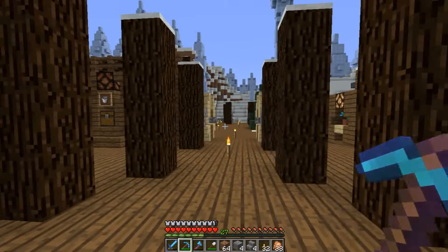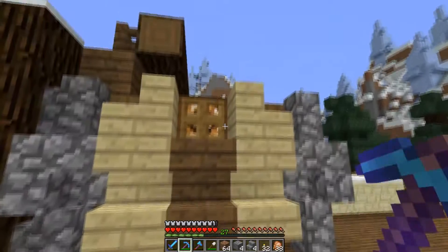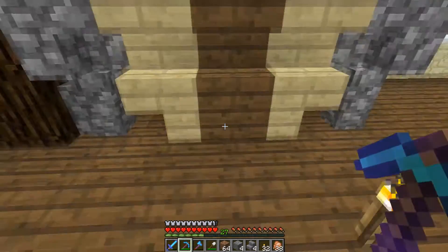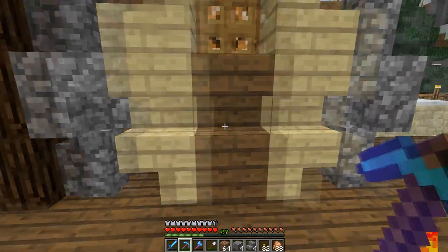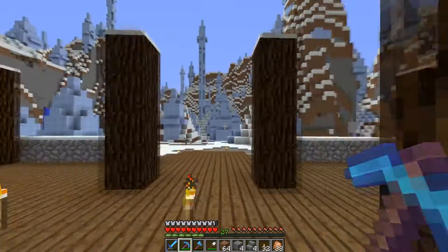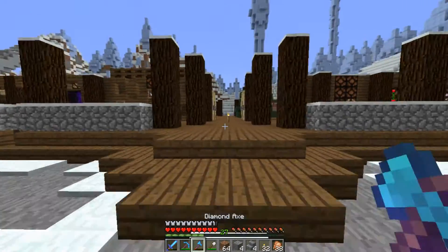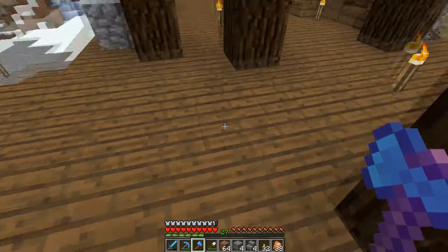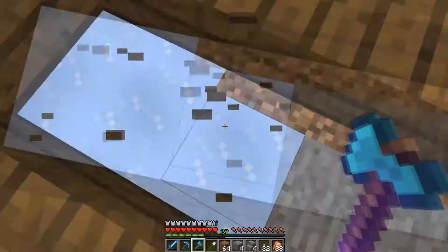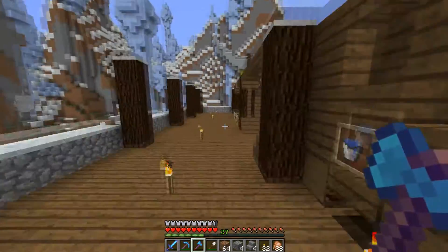On va faire un système en trois par trois mais plus simple qu'un trois par trois full bloc. La raison est super simple : lorsque vous avez un mur en trois par trois, pour remplir ce bloc qui est ici il faut un double extender, et le double extender c'est ce qui prend beaucoup de place, ce qui rend le système beaucoup plus compliqué et beaucoup plus imposant. Déjà ça partirait beaucoup plus haut et le système en soi est déjà assez gros.